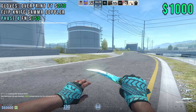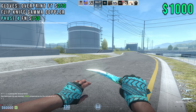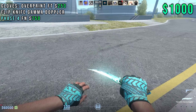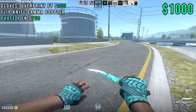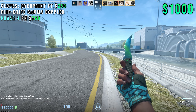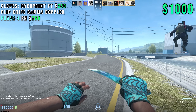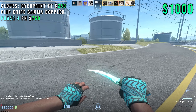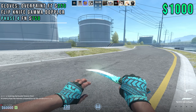Coming in at number three, we're actually at $1,000 flat, and you guys might recognize this but it's a little bit different. We've got Overprints Fuel Tested mixed with a Flip Knife Gamma Doppler Phase 4. With Gamma Dopplers, usually it's the Phase 3 that has cyan, but crazy enough, the one you guys are looking at is a Phase 4.